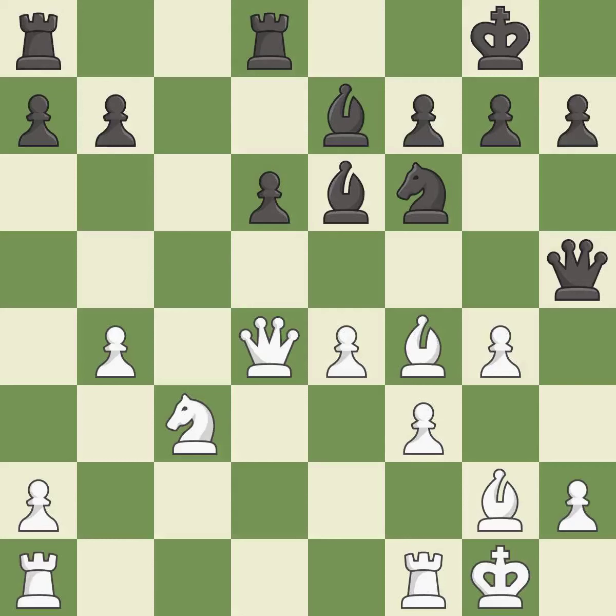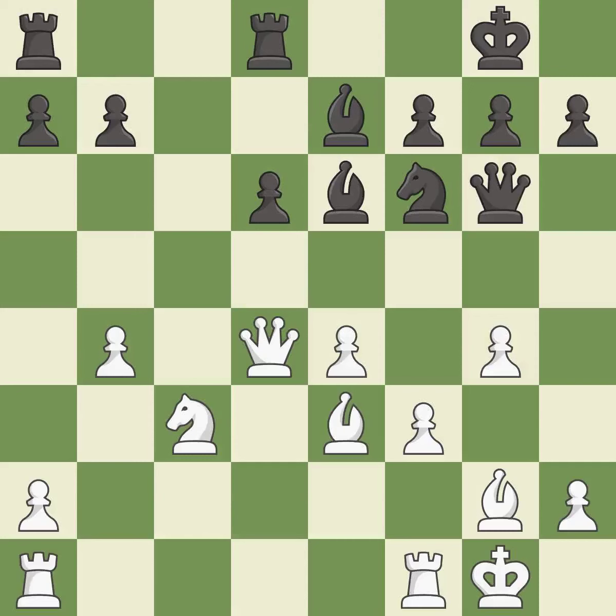The opposing queen is kicked by a pawn and must now move or be captured — it is best. This moves the queen to safety — it is best. This moves the bishop to a more active square, making it gain scope. This threatens to win a knight.